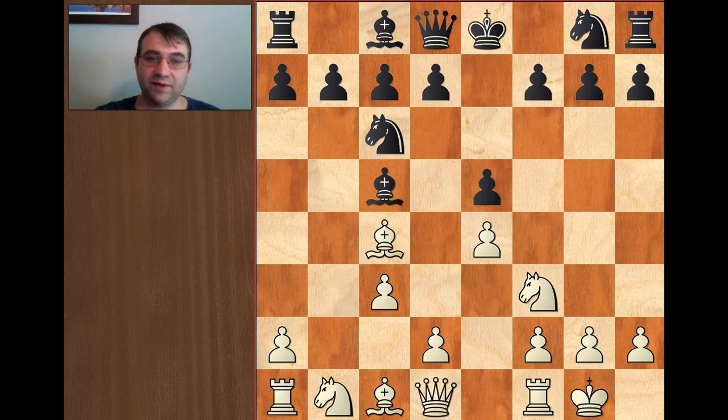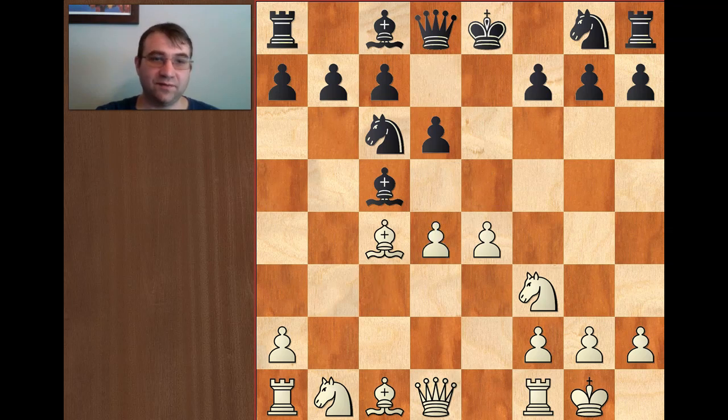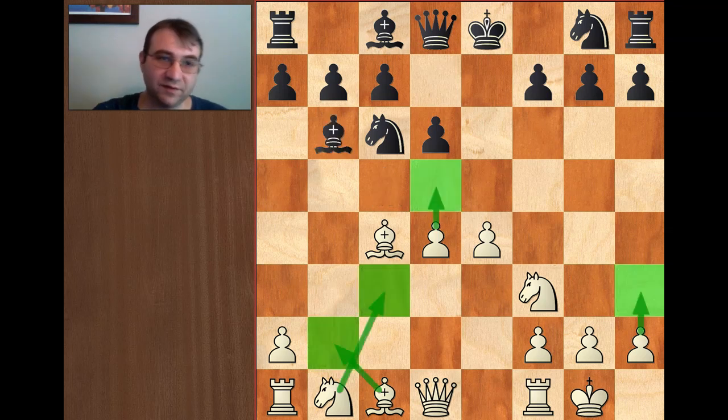Going back to the game — Morphy castled. His opponent played the correct move d6, and then after d4, instead of playing the correct move of simply retreating the bishop, he transposed back into the main line with e takes d4. After c takes d4, we have an open position. The bishop goes back to b6, and at this point this is a huge crossroads in the Evans Gambit — we have basically four main moves here.